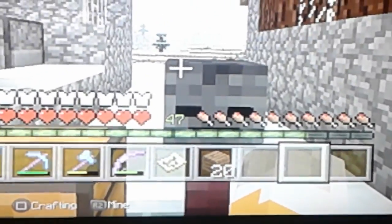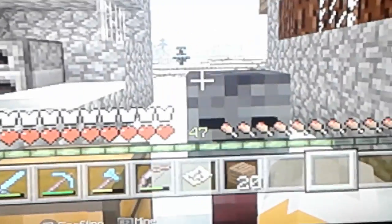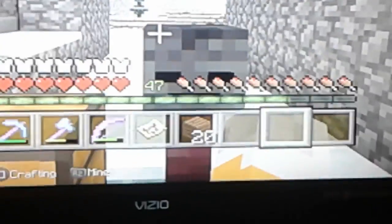I would love if y'all have any tips or tricks on how to get more wither skeleton skulls, because everybody says to use the Looting 3 sword. I do use it, but it doesn't work that much. I'd say I killed about a couple hundred today and only got one skull. So yeah guys, if y'all have any ideas, tips, or tricks, comment down below please.